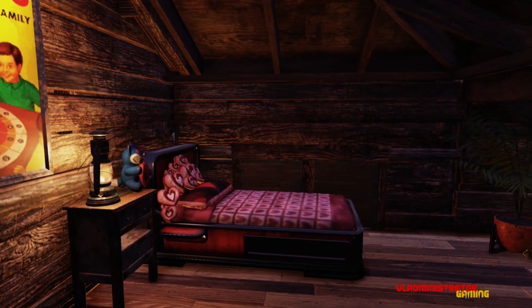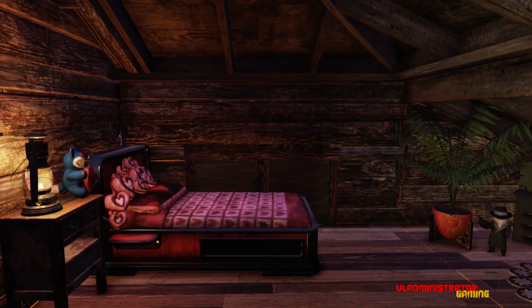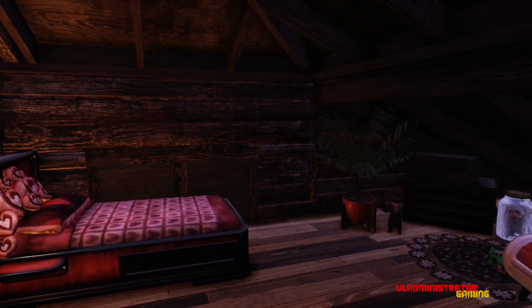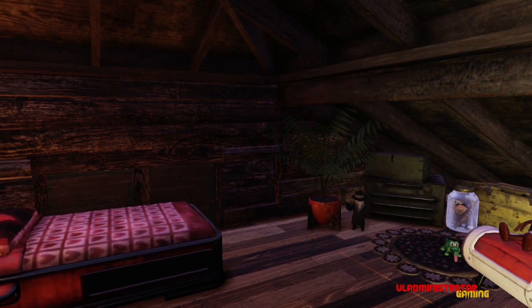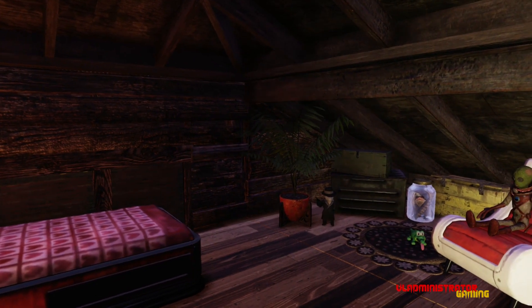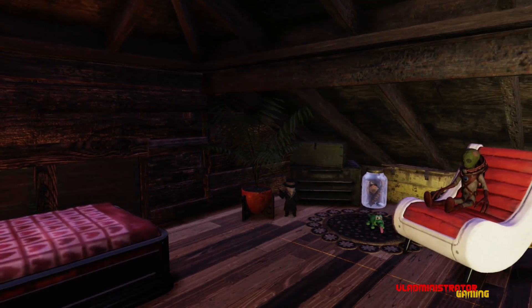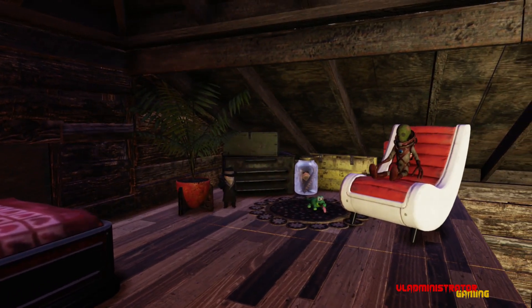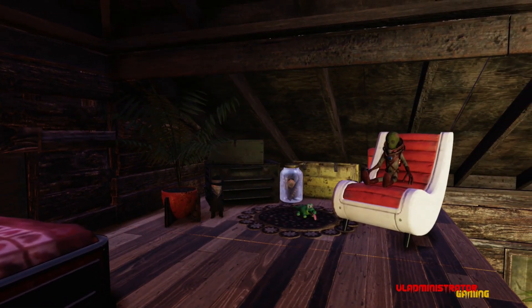Moving up into the loft area, we've got our bedding, and then I've got this nice little attic cubbyhole thing under this angled roof. That allowed me to keep the shape on the outside that I wanted but give this nice little attic feel up here. I was able to place all this stuff by destroying that roof, placing the items on the floor, and then repairing the roof.